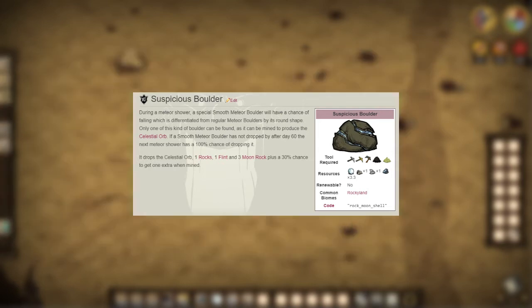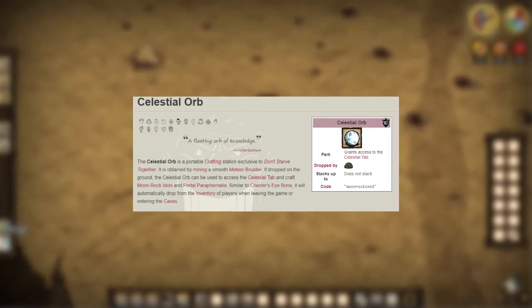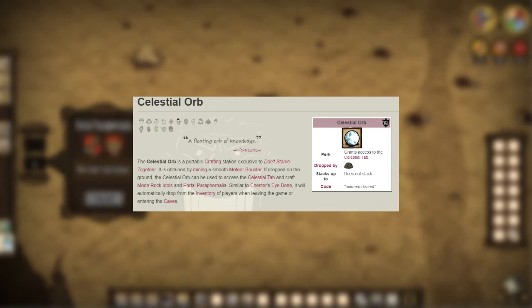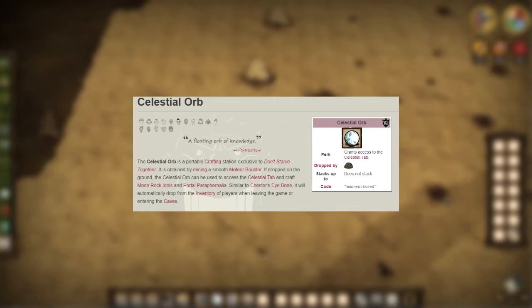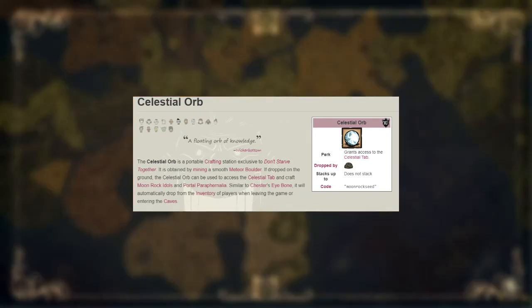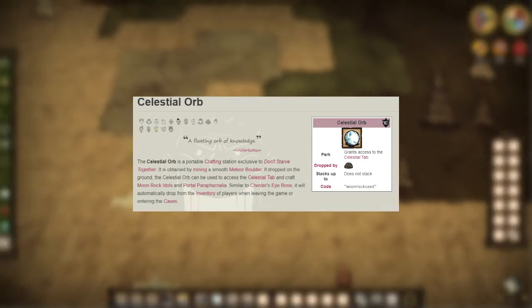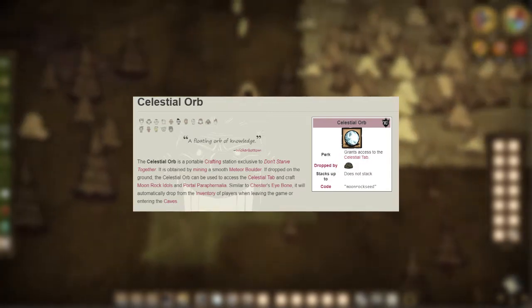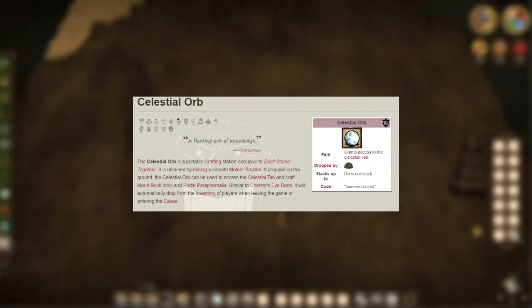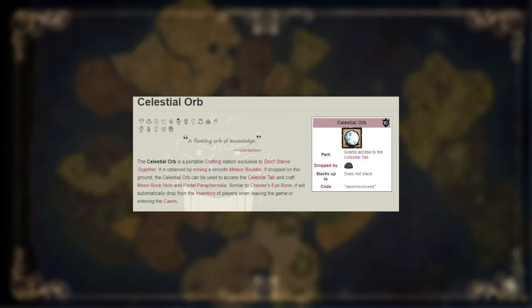You will also receive what's called the celestial orb. The celestial orb is a unique crafting tab structure that you can move around — it opens up the celestial tab on your crafting list and has two specific recipes: the moonrock idol and the portal paraphernalia. The portal paraphernalia is the important part because that's what we use to upgrade the floor postern and switch characters. The celestial orb is similar to Chester's eye bone in that it will drop out of your inventory if you log off the server or enter the caves — it will just be left on the ground.